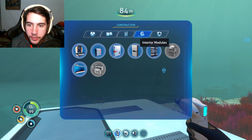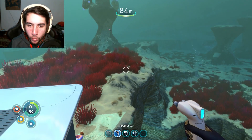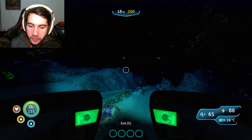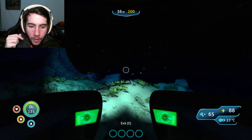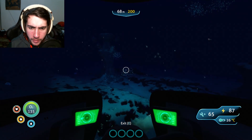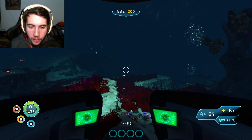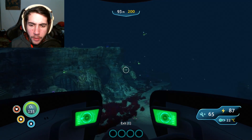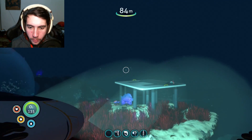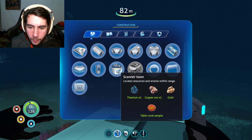Looking at the building menu: eye compartment, exterior modules, interior pieces, interior modules, miscellaneous. There's no simple big room except this one requiring table coral sample. I need to get my knife and get that. Turns out I'm a pretty bad captain — the Seamoth is already almost halfway dead, so I've got to get my repair tool and fix it. Back with full health on everything. I should be able to build that scanner compartment, though it could be a bad first move. I need to find where that beacon spot was.